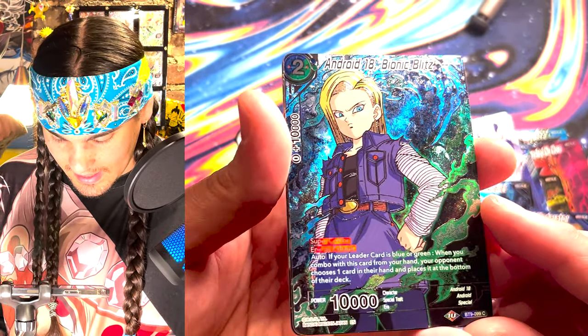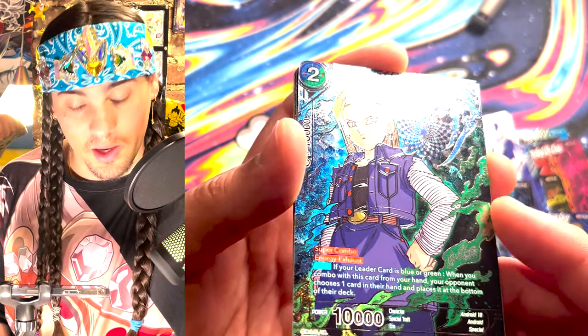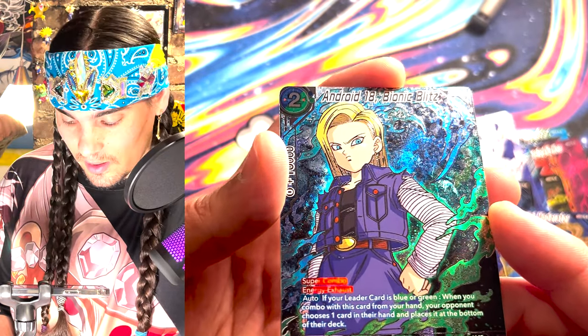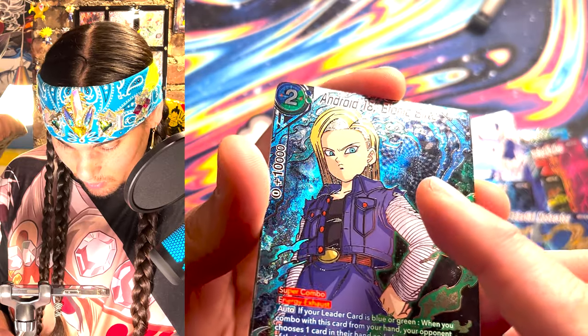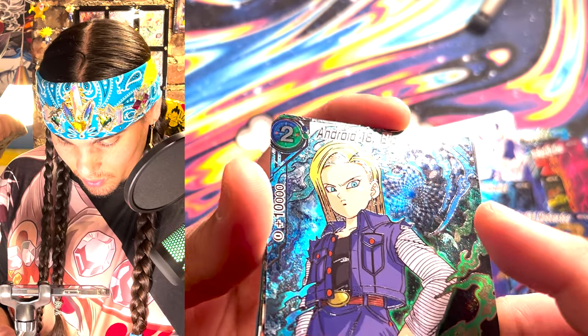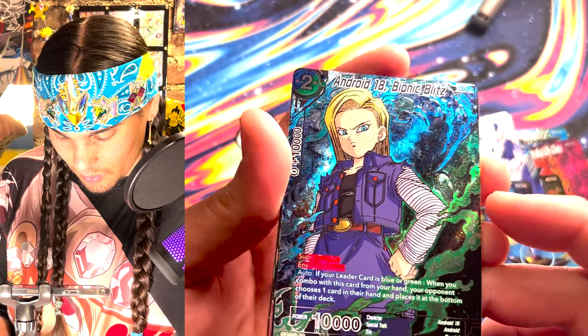And Android 18 Bionic Blitz. This is such an annoying super combo, and it's actually a way to recycle the super combo on Android 21. Shout out Gus. What is that dimensional spiral over her shoulder? She knows what it is — you don't. She's protecting it, making sure you can't get there because you're going to have to bottom deck cards when she combos.